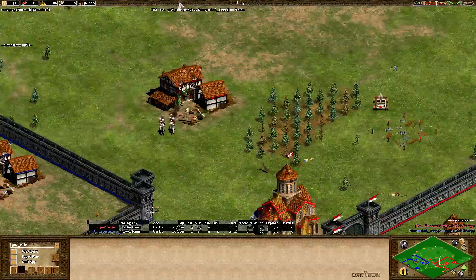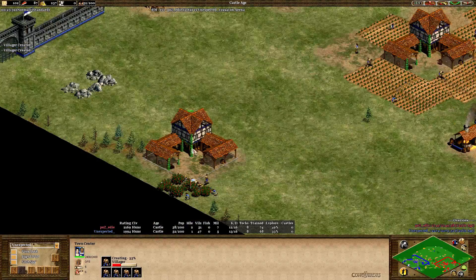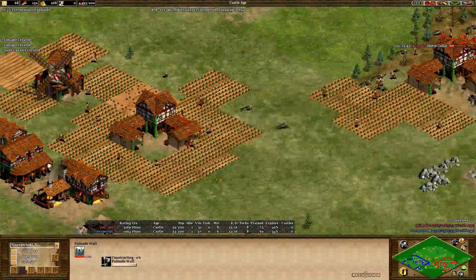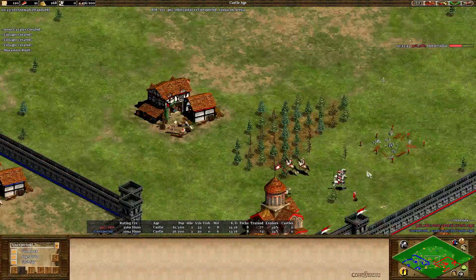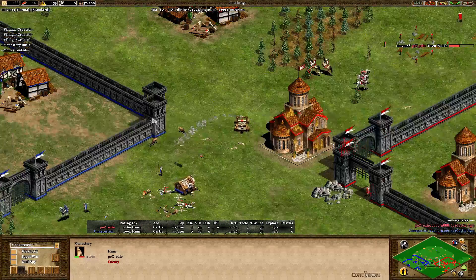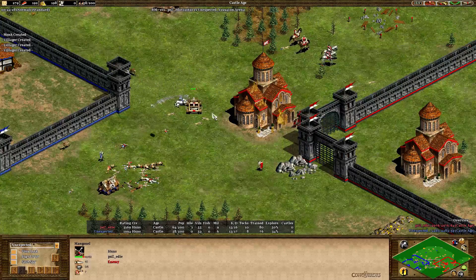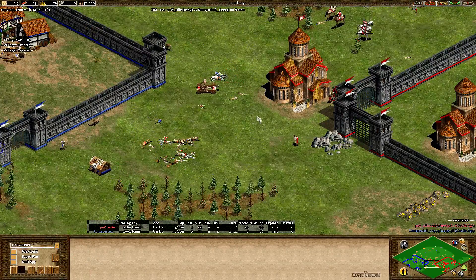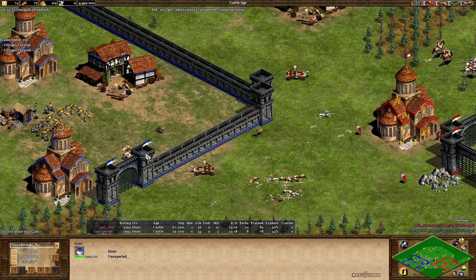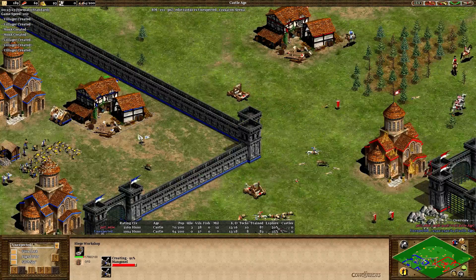Eddie is taking back map control. Monos has three TCs up — one at the extra barrel location on the map, one on the second gold. Both players are now in the mini boom phase while still fighting for map control. One ram is out, but a manganel for Eddie. Monos trying to take the manganel with a knight — not happening, suiciding the knight to avoid conversion. Monos securing the ram. The siege workshop from Monos is going down — a manganel coming out, and one-for-nothing exchange.